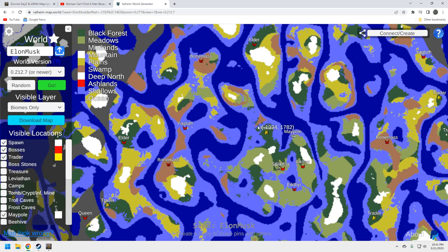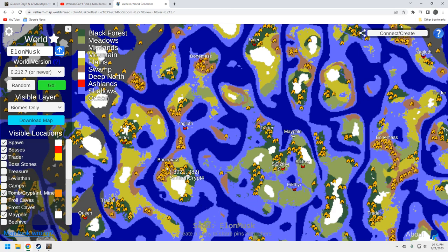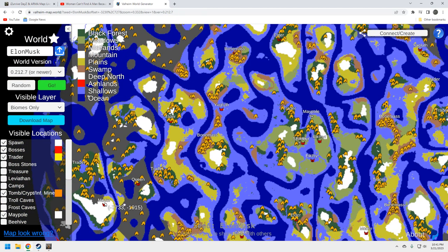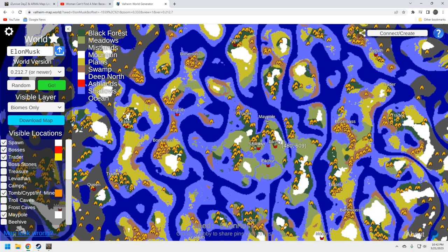You get your trader nice and accessible, plus the Yagluth. Let's quickly look at the tombs and crypts. This Bonemass is pretty sweet — plenty of crypts by the trader, you're all set there. Your potential issue is Moder, but not too bad. This Bonemass looks pretty solid in terms of crypts — all four of them look good actually. I always like to see a lot of crypts around Bonemass. The way I fight Bonemass is I build scaffolding on top of the skull and range it down, hitting with a weapon when it gets close — it's a cheese method but it works.